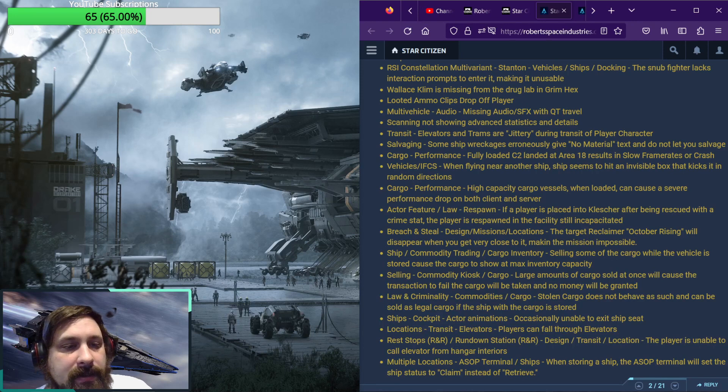High capacity cargo vessels when loaded can cause a severe performance drop on both client and server. If a player is placed into Klescher after being rescued with a crime stat, the player is respawned in the facility still incapacitated. For the mission Breach and Steal, the target Reclaimer October Rising will disappear when you get very close to it, making the mission impossible. Selling some cargo while the vehicle is stored can cause the cargo to show at max inventory capacity. Large amounts of cargo sold at once will cause the transaction to fail, while the cargo will be taken and no money will be granted.